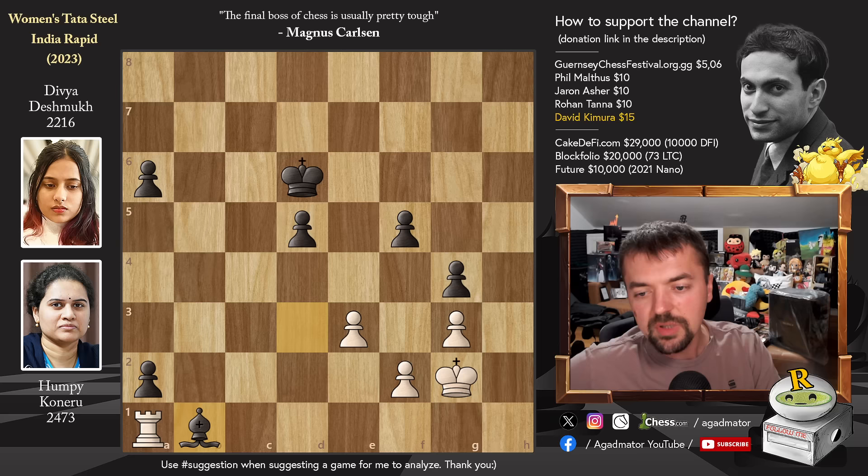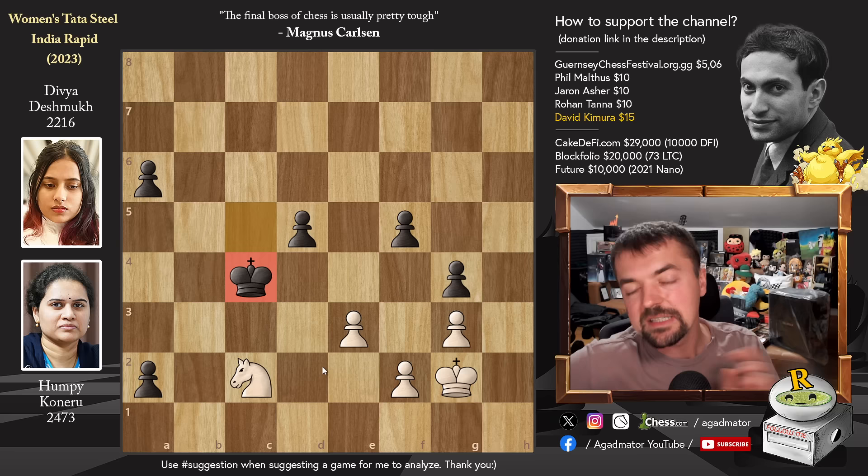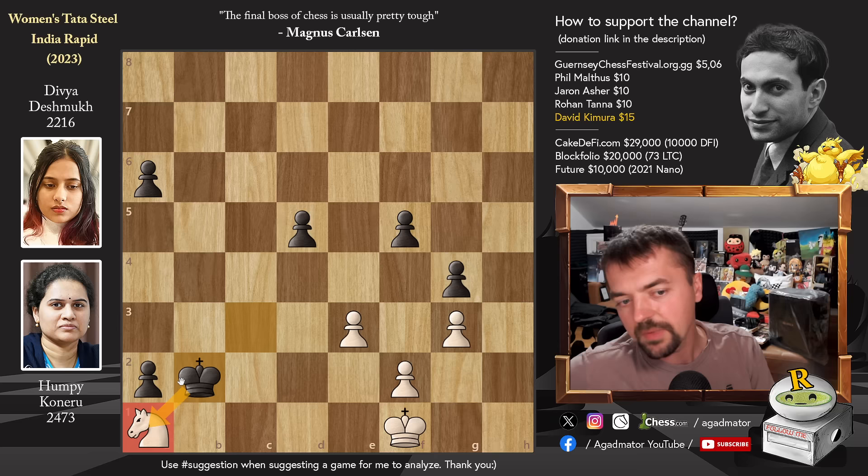After knight to c2, rook captures on c2 was played, but it doesn't help Humpy all that much. Bishop captures, knight captures, and now just king to c5. King to g2, king to c4, and it was in this position on move 51 that Humpy Koneru resigned the game, as there is nothing more to be done. After a few more moves — king f1, of course king comes to c3, and after knight to a1, king to b2 will eliminate the knight, and then you just promote your pawn to a queen.